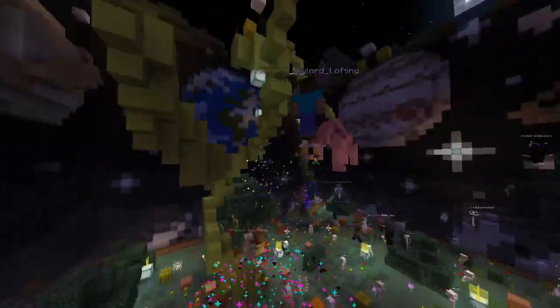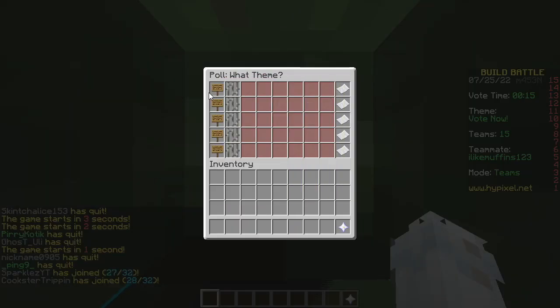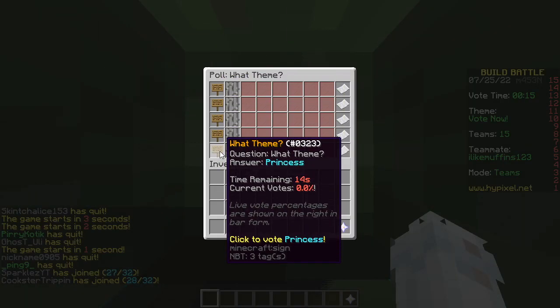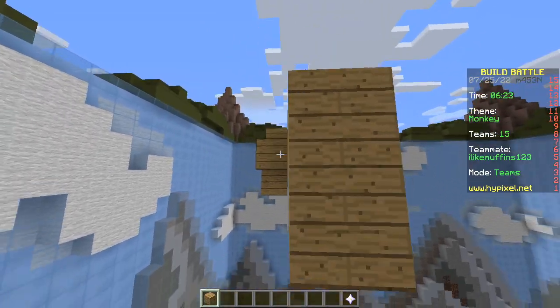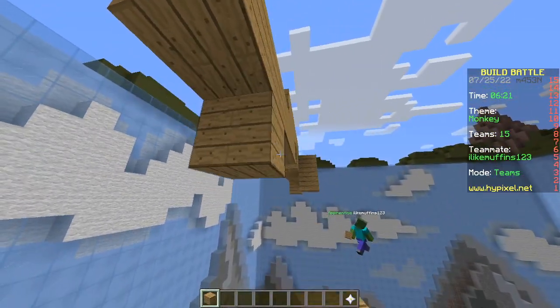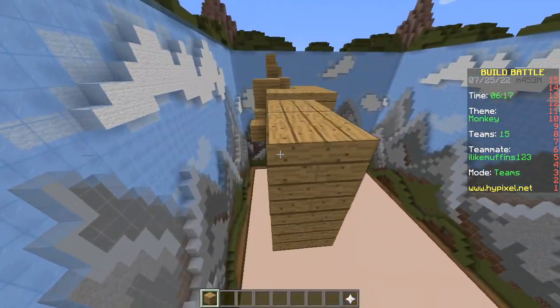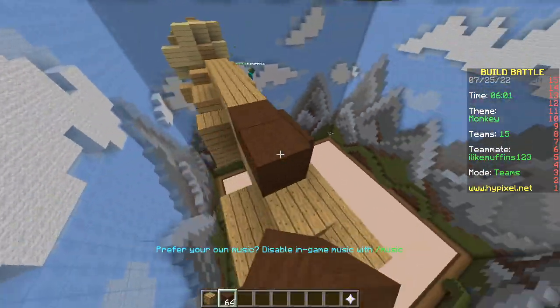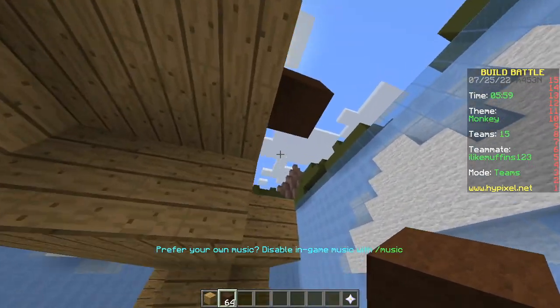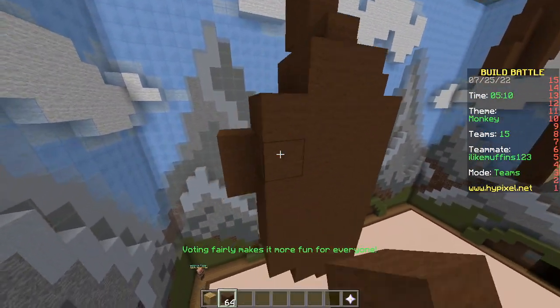Second place — oh dang it. Last one, baby! Tree house, monkey, vending machine, bike, princess, monkey. We're gonna build a branch and then we're each gonna build one monkey hanging from it. Great idea — and we'll see which one turns out better. Not even a question there — mine.